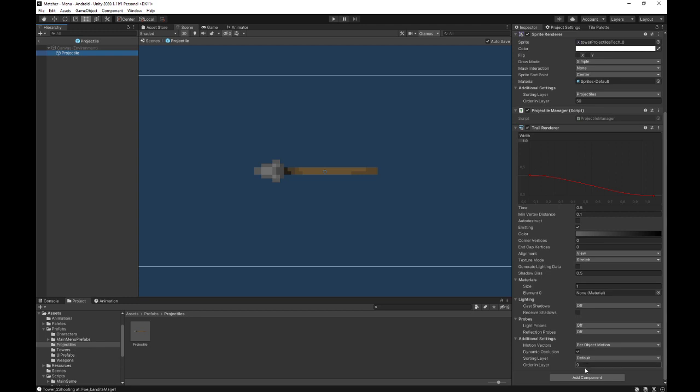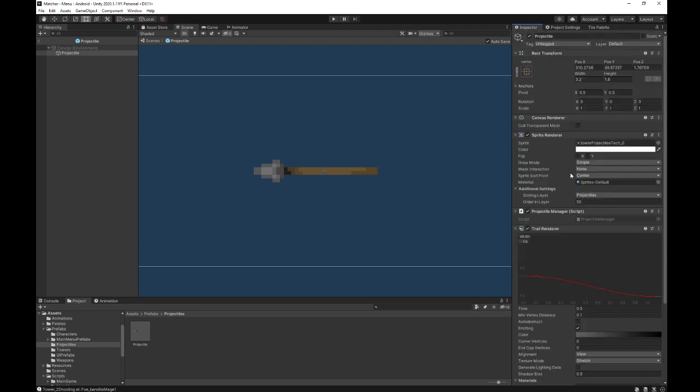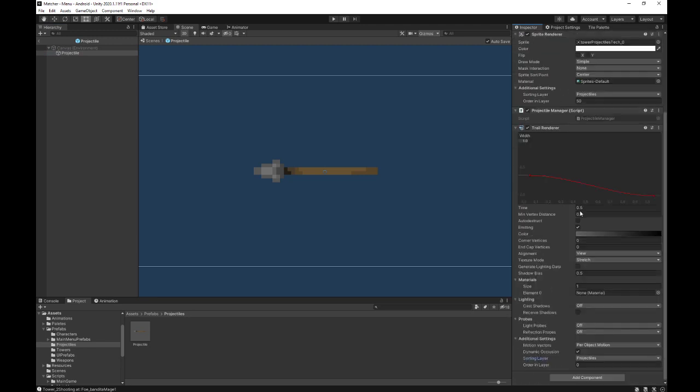By default it's default 0. I have a bunch of sorting layers, so my game object is projectiles. I will choose projectiles and I want the trail to be behind it, so I will give it an order in layer of 49. Then I need to set the material.